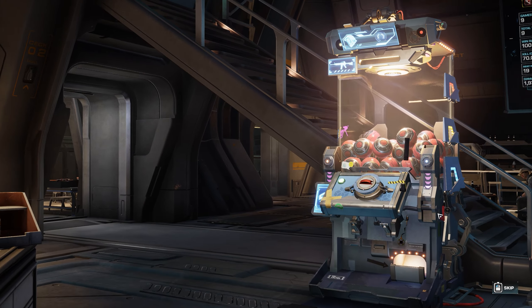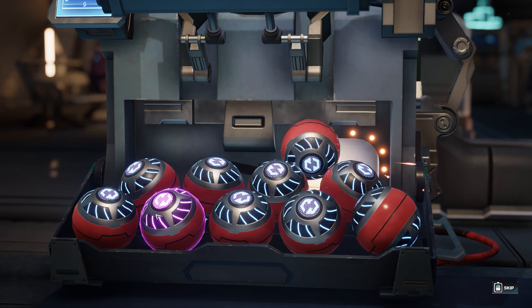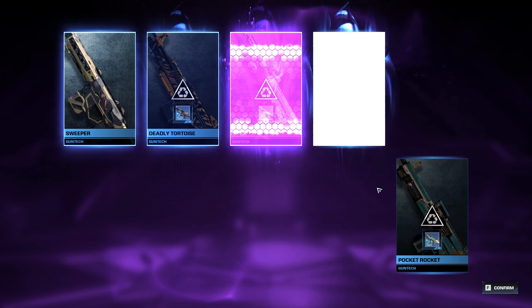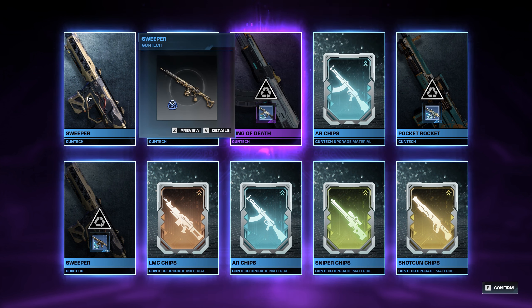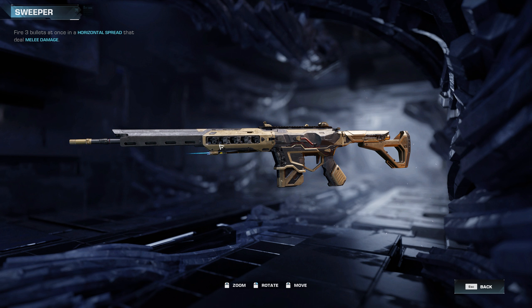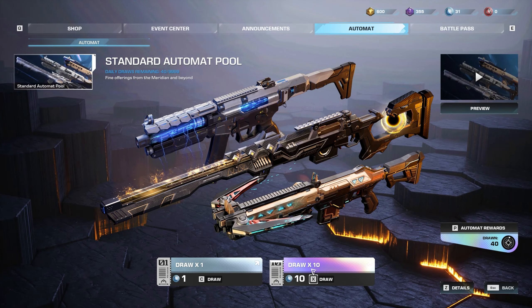Now up to 30, doing another 10, working our way toward the 60th draw for the guaranteed legendary. We got one purple — the Ring of Death again, which will transfer into some extra credits to make it stronger. But we also got the Sweeper, which fires three bullets at once in a horizontal spread that deal melee damage. Melee mods were introduced in this latest build and melee is looking a lot of fun, so having a gun that deals melee damage is going to be hilarious. Really happy with that gun tech.